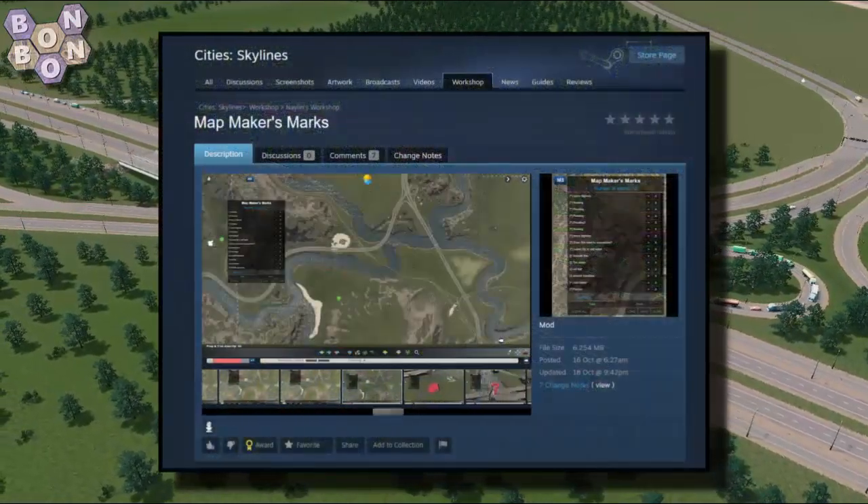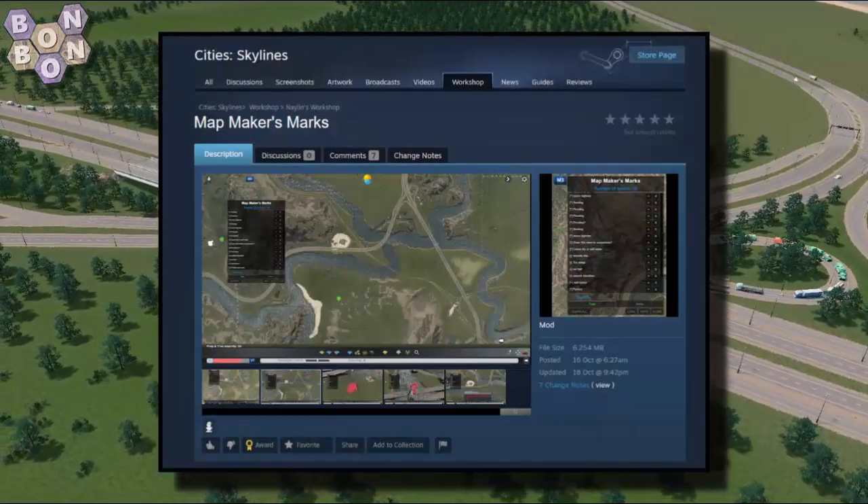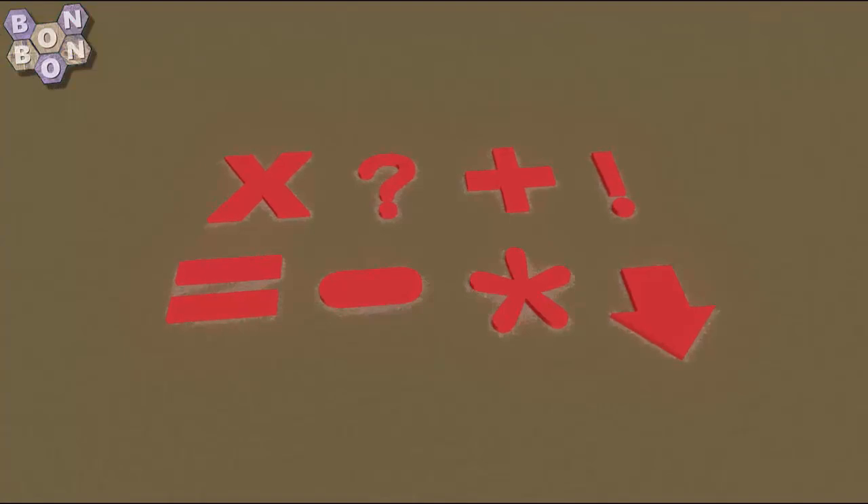Map Maker's Marks by Naylin is a simple mod which conveys information from the game engine into the map editor via the use of these symbols.